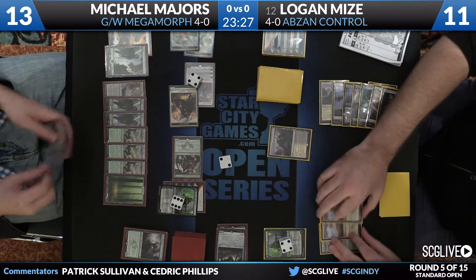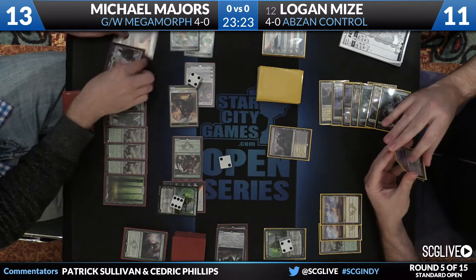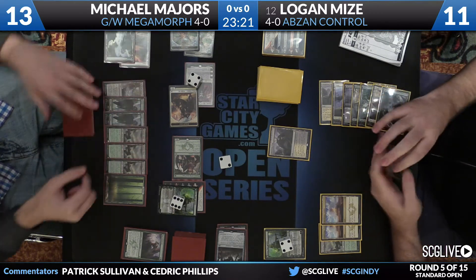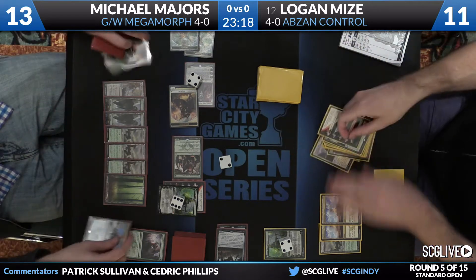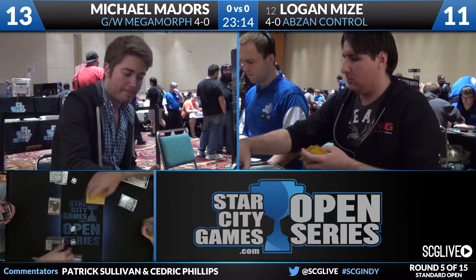Logan's going to fire up the Shambling Vent. Pretty awesome to have Creature Lands back in the format — I always liked these cards. Here's Shaman of Forgotten Ways' command. Not going to let that happen, and Logan's already conceded the game, so Michael Majors is going to win game number one over Logan Mize.